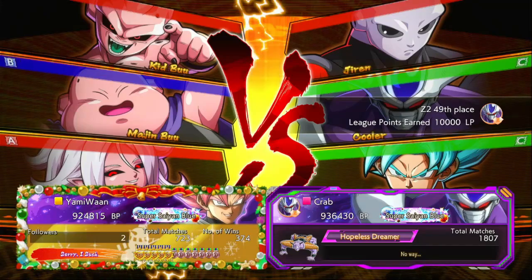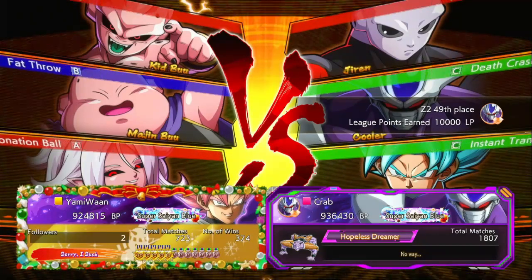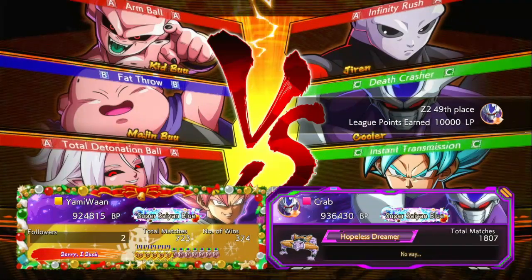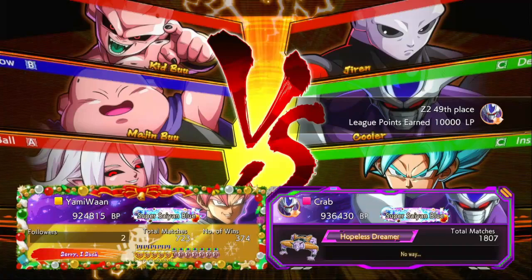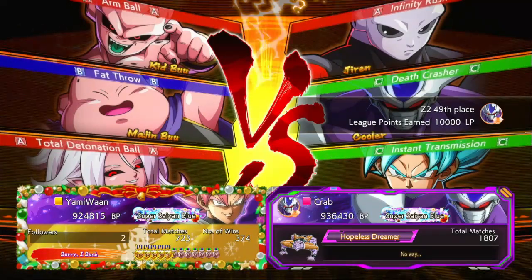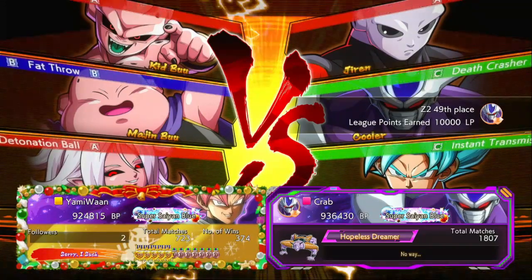Another pink square with 2C assist, Jiren, Cooler, and Blue Goku facing Crab now. It certainly is a team. It's about the basic team composition I'd expect if someone plays these two characters.